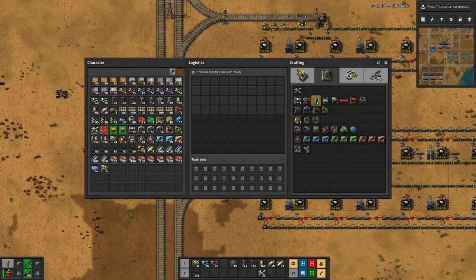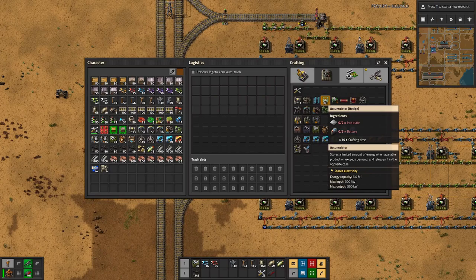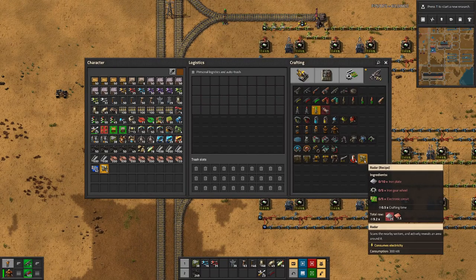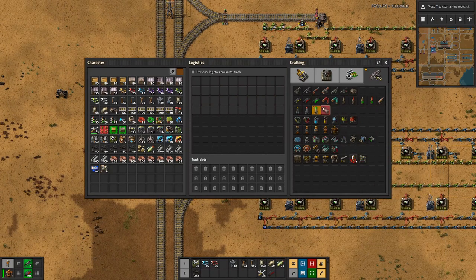For solar panels we need copper, steel, and electronic circuits. For accumulators we need iron and batteries. And for the radars we need iron gears and the green circuits — that's what they are called.